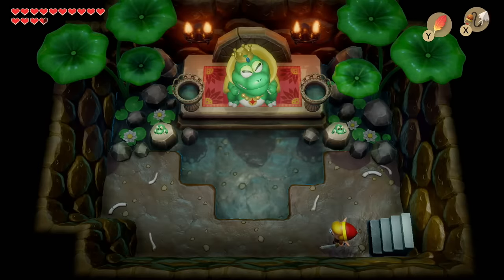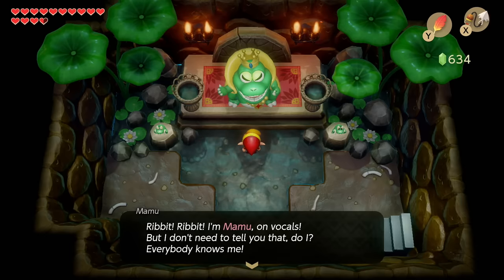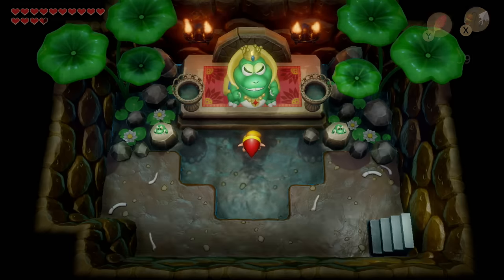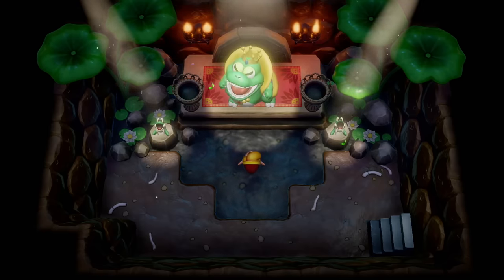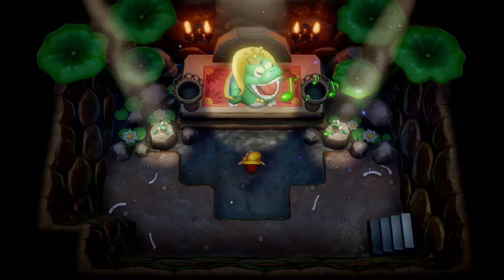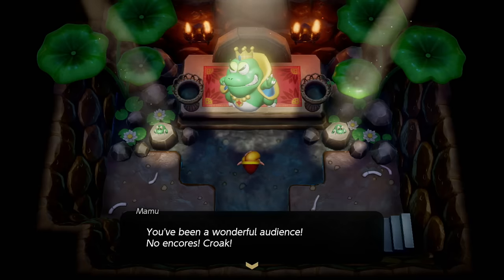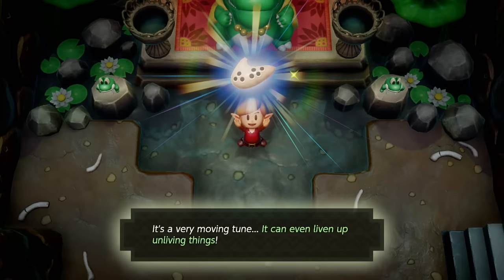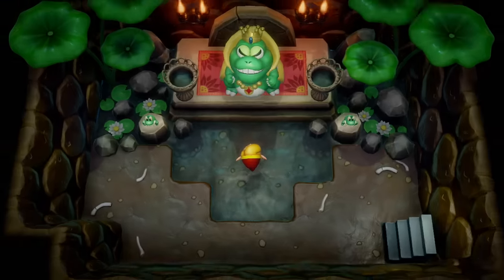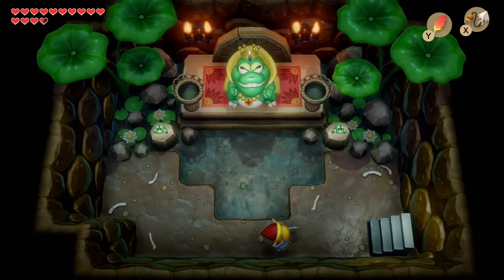Your reward is a staircase that drains all the water, and down here is a giant frog. This frog is going to teach us a song and he charges 300 rupees to learn it. His name is Mamu — you may recognize him from an old Mario game. This is a pretty hot track. We learned the Frog's Song of Soul — it can even liven up unliving things. This is actually a very important quest item for us to have later in the game.